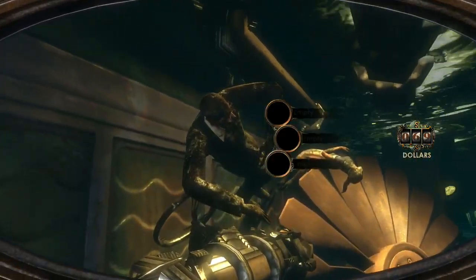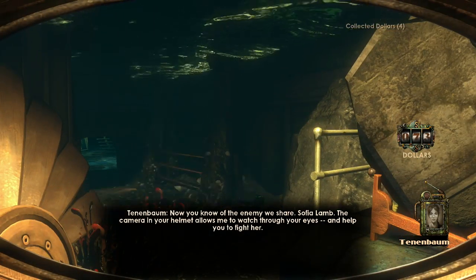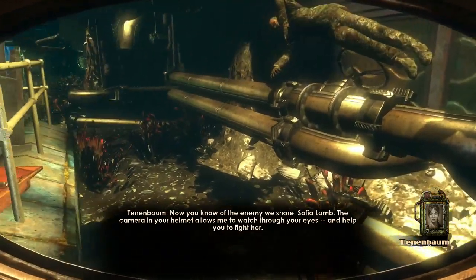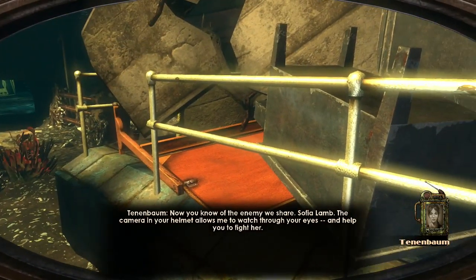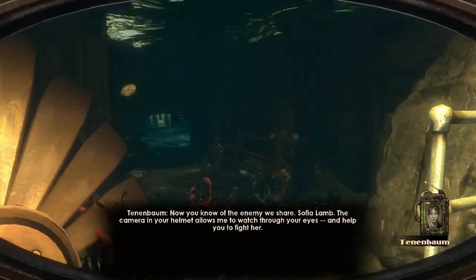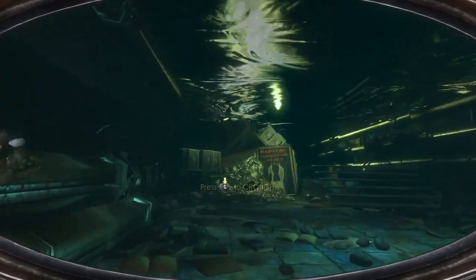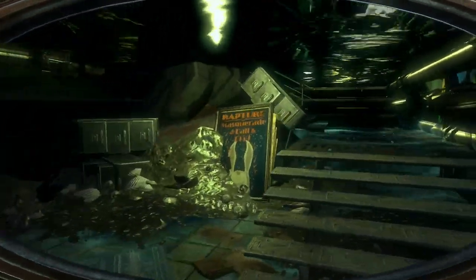Tenenbaum: 'Now you know of the enemy we share — Sophia Lamb. The camera in your helmet allows me to watch through your eyes and help you fight her.' So we have a camera in our helmet, explaining how Tenenbaum can see what we see, as she said it.